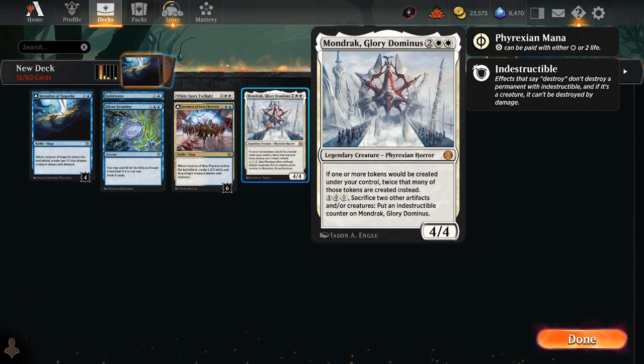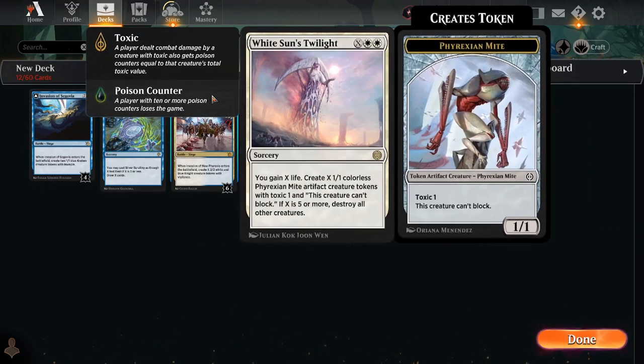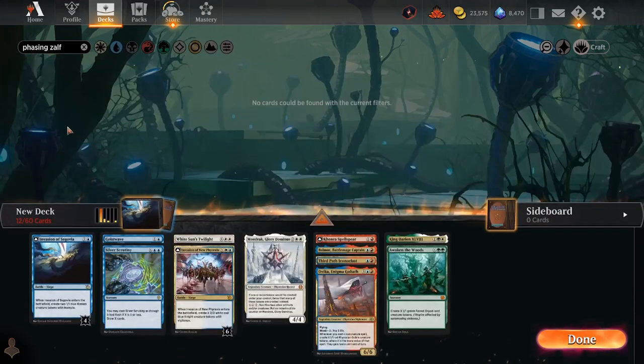I think in an Invasion of Segovia deck, you want to be playing board wipes — which is very counterintuitive, because you want a go-wide strategy, maybe even tokens. The thing itself doesn't flip into an enchantment; it flips into a creature, so that is vulnerable to being wiped. But I think you do want to be playing board wipes, and White Sun's Twilight is a very good one. Phasing of Zalphyr is another one you may consider, but there have to be very specific things going on in your deck to make that even viable.